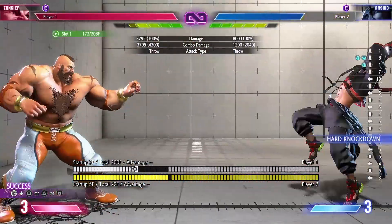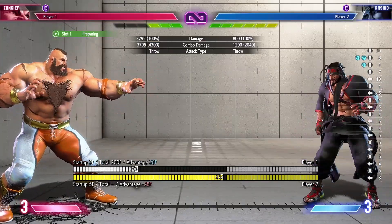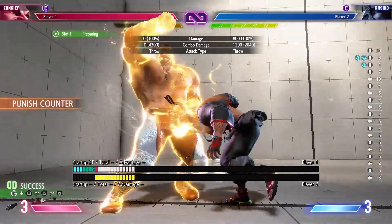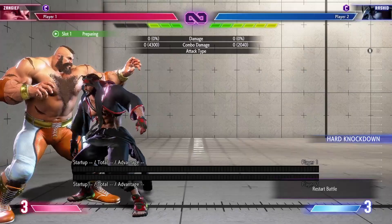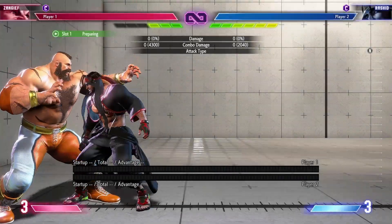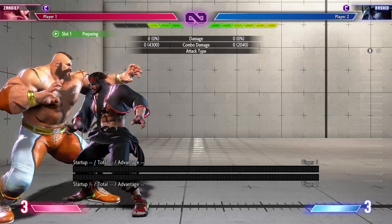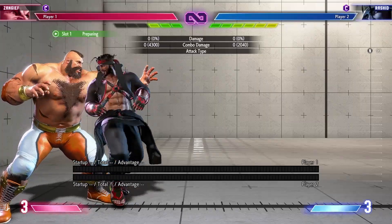The damage off the jump-cancel SPD is pretty good — around 37%, which is solid. Overall, you don't really want to use meter for this because the damage difference is only about 110 to 115, which isn't that big. I'd recommend only using heavy or maybe medium SPD for this. If you're in throw range, you're basically in SPD range anyway, so range isn't a real issue.